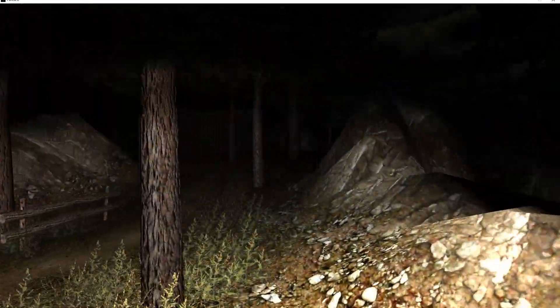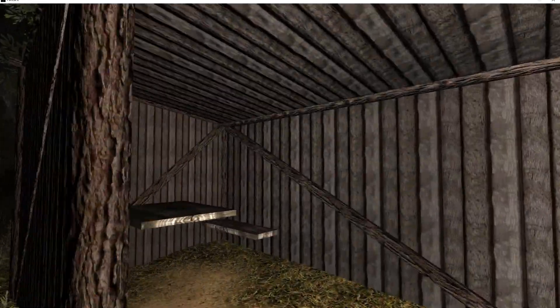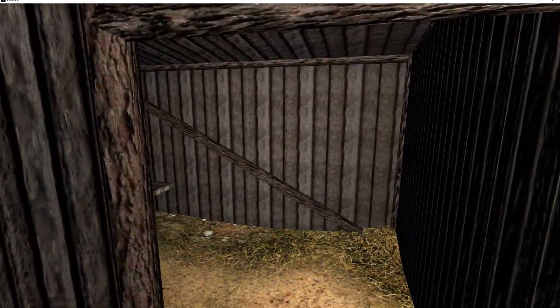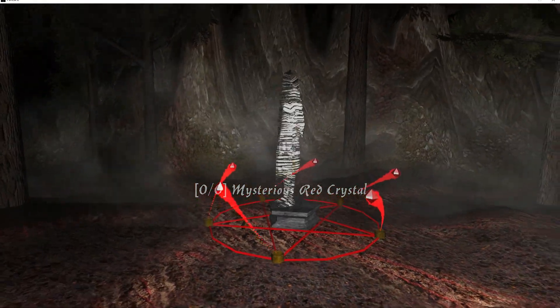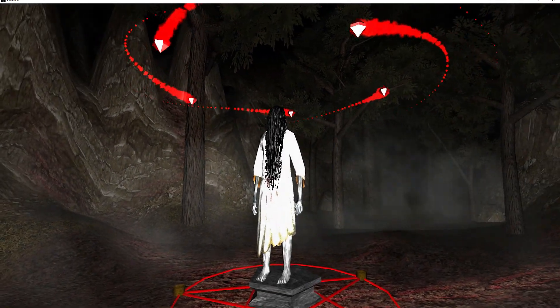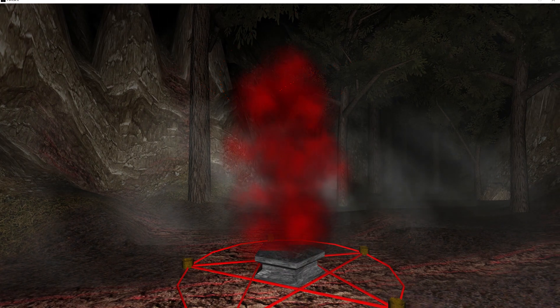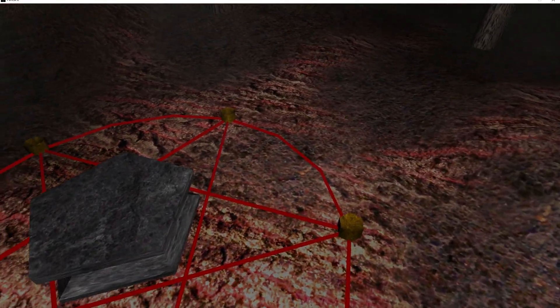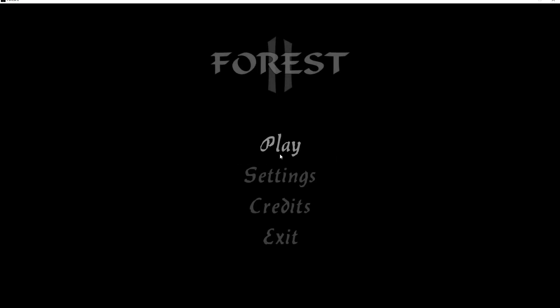Here we are at Chapter 1, hopefully it's gonna be easy. Let's run like hell — this is how you were supposed to run in Forest, I believe. There's a mysterious red crystal. In the Forest 2 Premium gameplay the mysterious crystals were not red, which I found strange — probably an exclusive for the premium version, or maybe I have an older version of the premium. I already got three crystals!